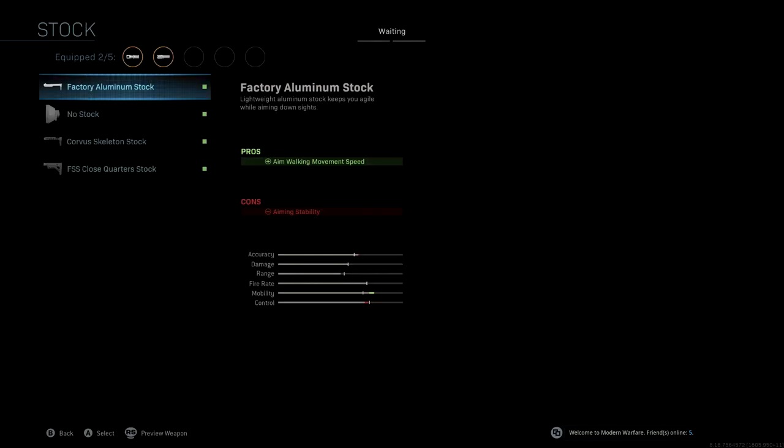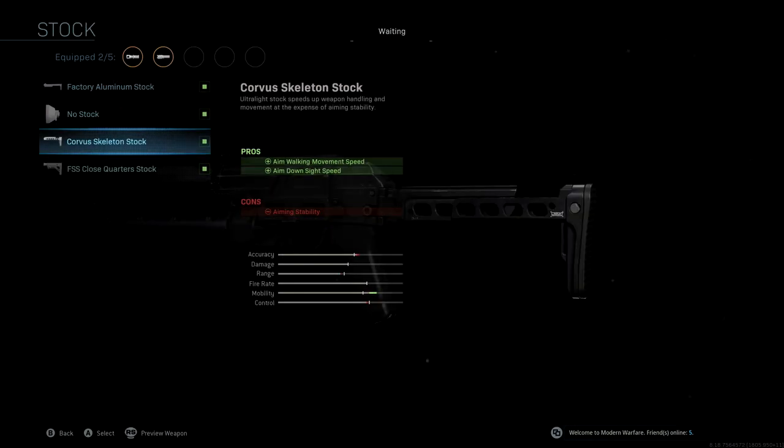The stock that we're using is the Corvus skeleton stock. A lot of people like running the no stock, however I don't like running the no stock because we end up losing a whole lot more accuracy, range, and control, which is completely unnecessary. The Corvus skeleton stock is generally the best way to go.